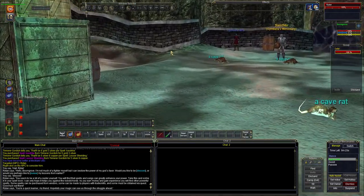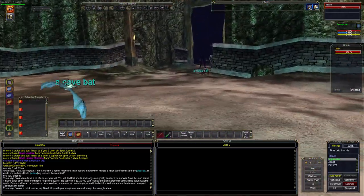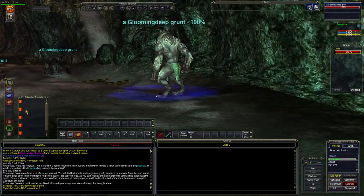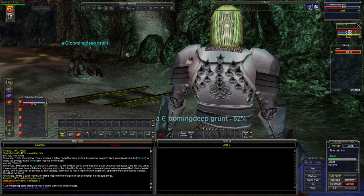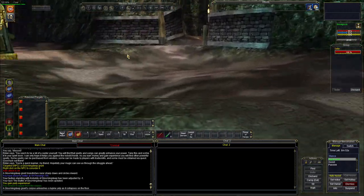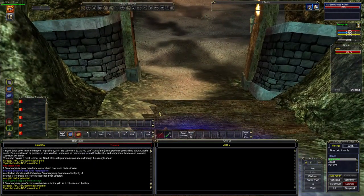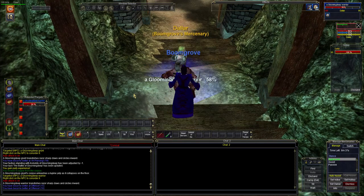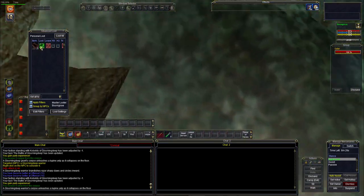It's going to get real thin pickings for monsters in here because there are so many people, and we're probably all pretty close to doing the same quest right now. These guys are killing these Gloom and Deep mobs just as much as I need them to. We still need to get one more grunt — this is our grunt that we needed. Run through these guys. We need a bunch of warriors still, and the good news is there's a warrior right here.